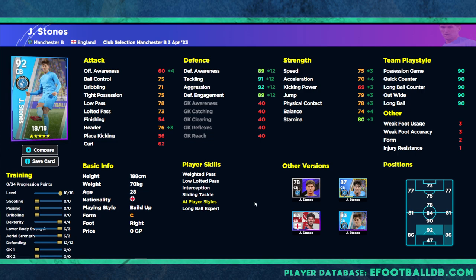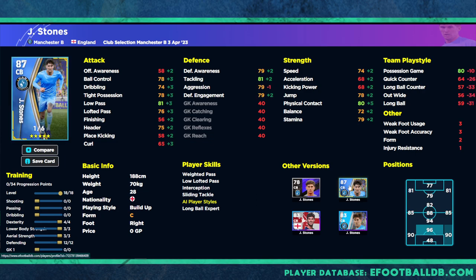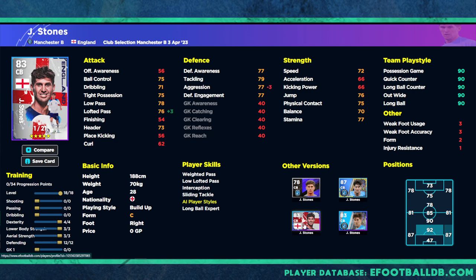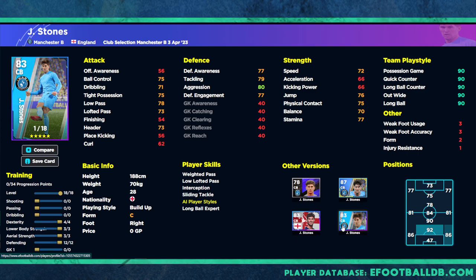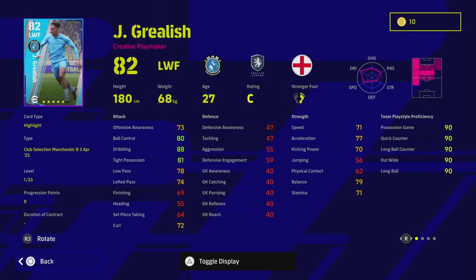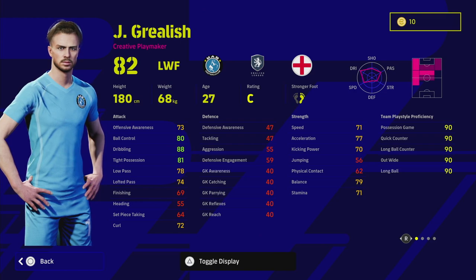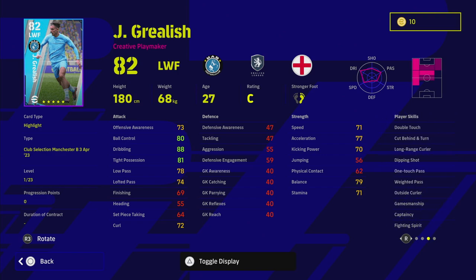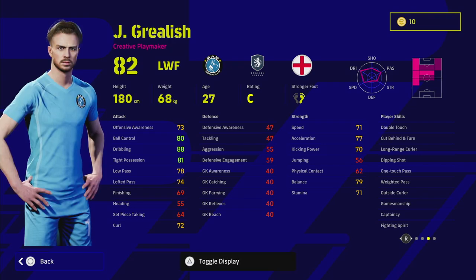The English pack version of John Stones was a little bit better if you were playing him as a passer, but I do like this version. He's only got 18 levels, but it's a very fair card based on his style. He does have standard form instead of unwavering form, which is something to keep in mind. We also have Grealish, who goes to 23 levels — one of the highest in this pack apart from Gundogan.